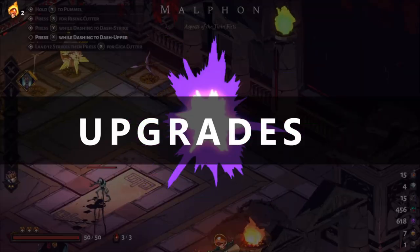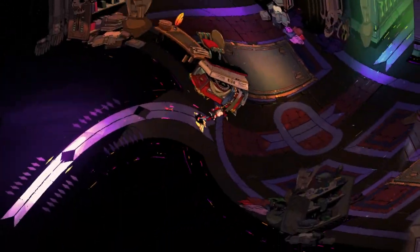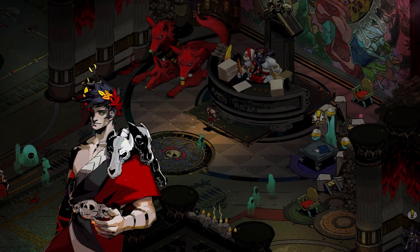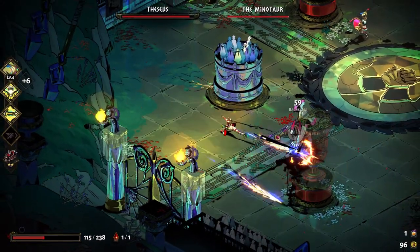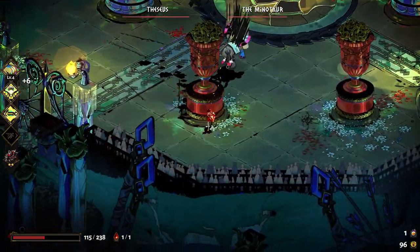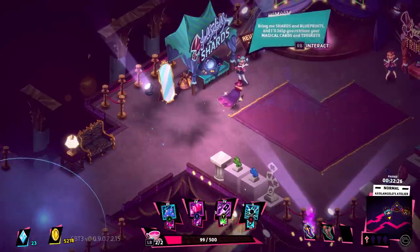Finally, we have the two games' permanent upgrade systems. For Hades, this was one of its really shining points. They had a number of systems that allowed you to permanently upgrade your character — and it wasn't just the character that you were upgrading. You can upgrade the weapons, you can upgrade yourself, but you can also talk to a contractor that will make changes to the rooms in the run to make things a little bit easier. At first, all of these options can seem a little daunting in Hades, but having all of those options to upgrade after you've beaten the game increases the longevity of the game overall. By contrast, Dandy Ace takes a more direct approach.